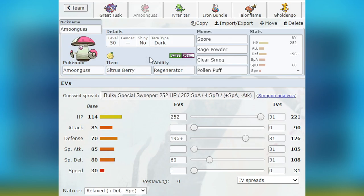Next we have Amoonguss — Sitrus Berry, Regenerator, Tera Dark, with Spore, Rage Powder, Clear Smog, and Pollen Puff. Mainly defensively invested with a little bit in special defense. I just wanted this to be more physically defensive since my Tyranitar is more specially defensive. This was the Pokémon I actually used the least throughout the event. It was mainly used as a check for Dondozo, which is why I have Clear Smog, since I had a feeling most Dondozos were not going to be Tera Steel.